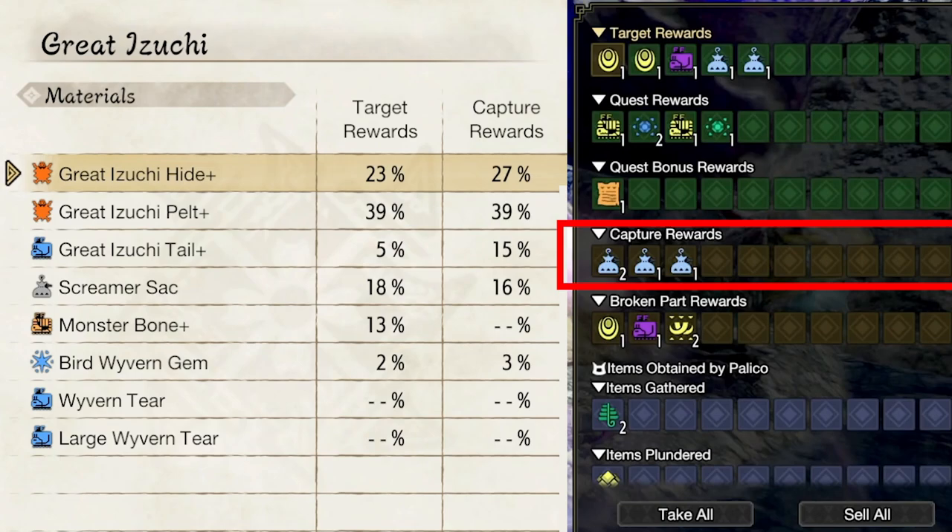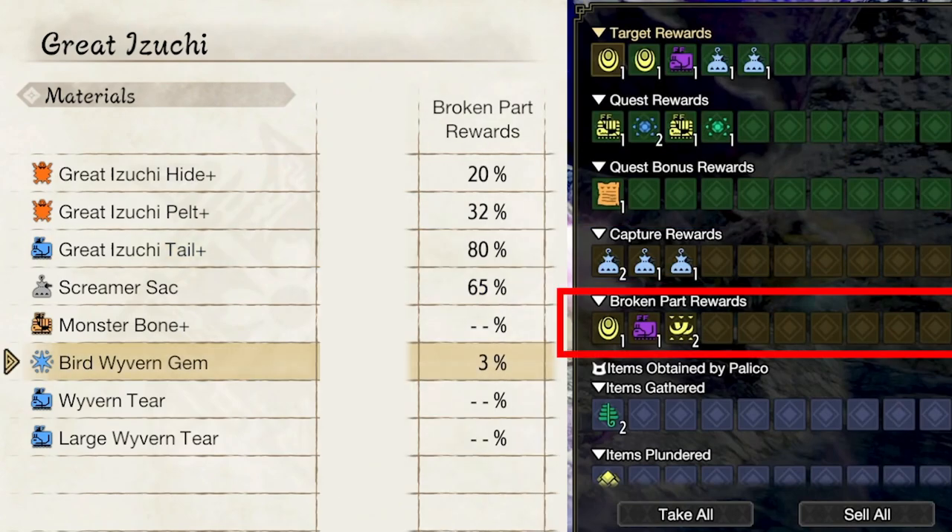There's no way to get extra body parts from capturing, but you will get certain monster parts instead of others. For this instance, you can see we get the hide at 27%, the pelt at 39%, the tail at 15% — this one is very important, which we'll be talking about later.